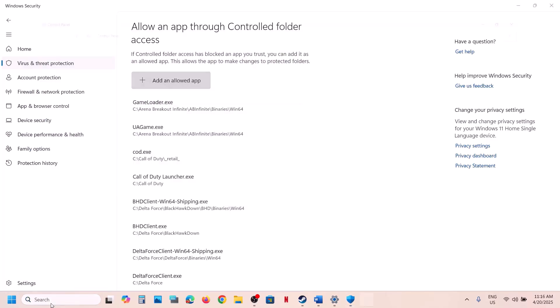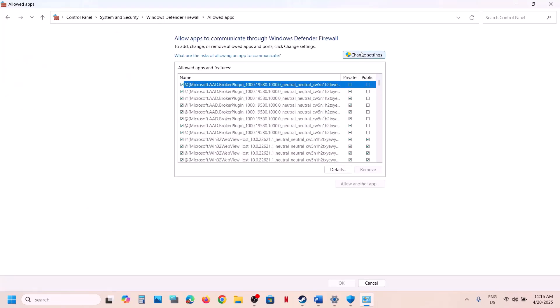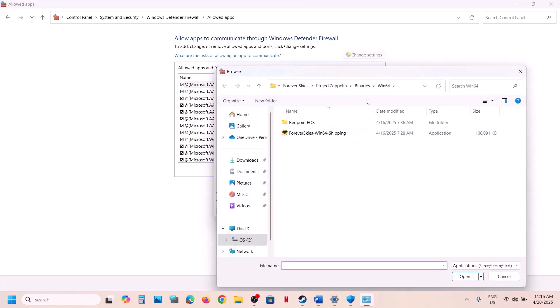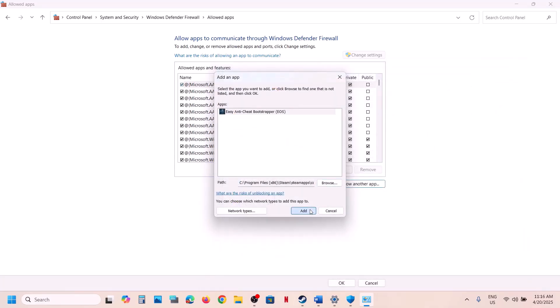Now type 'Control Panel' in the Windows search box and click on it. Go to System and Security, then Windows Defender Firewall. Click on Allow an App or Feature Through Windows Defender Firewall, then click Change Settings at the top. Click Browse, open the game folder, and select all the EXE files one by one, then click Add.